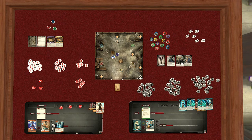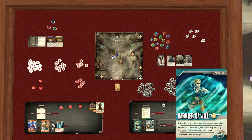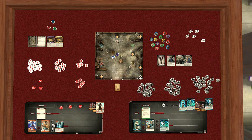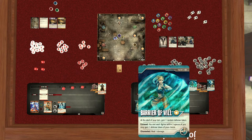Our best tactic at this point, given what's on the board, is a full-on rush of the boss. We'll move three spaces to get as close as possible. For our card step, 'Barrier of Will' has an exhaust: you and each fighter within three spaces may gain one defense token of your choice. We can use that right away — rotate/exhaust the card and get to pick what type of defense token we receive. That's powerful.